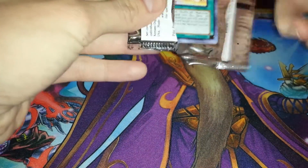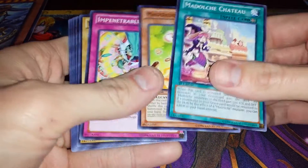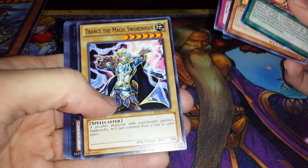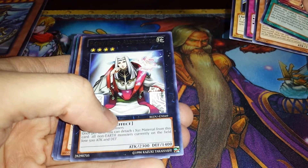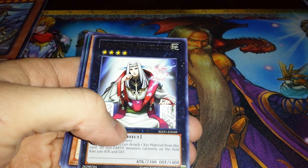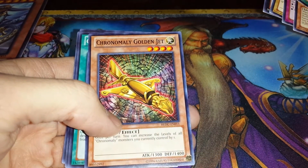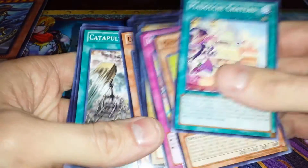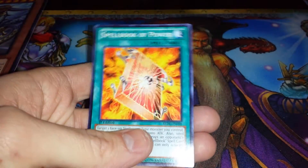Return of the Duelist. Mad Lodge Chateau, Mad Lodge Butlerusk, Impenetrable Attack, Trance the Magic Swordsman, Fairy King Albverditch, Chronomaly Golden Jet, Catapult Zone, Mad Lodge Baple, and Spell Book of Power.